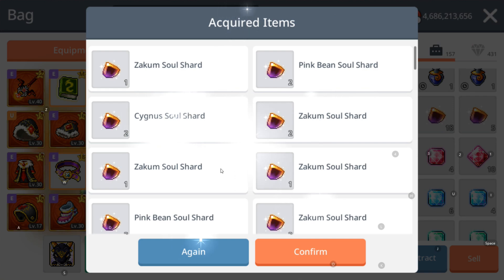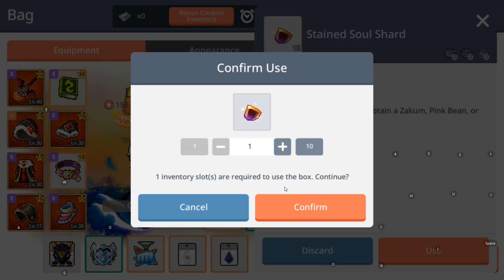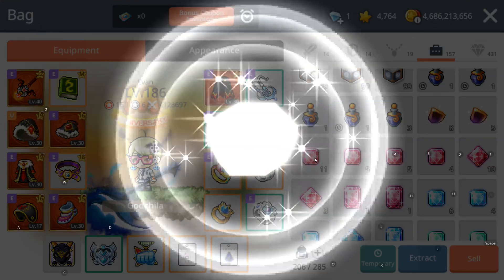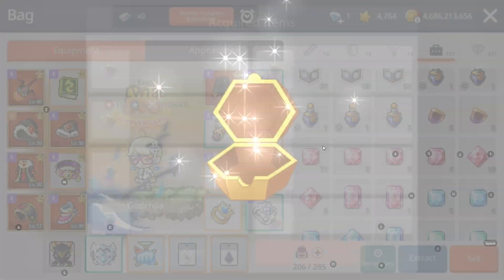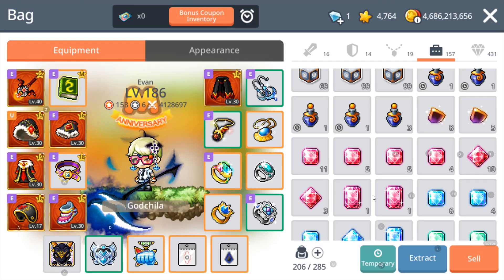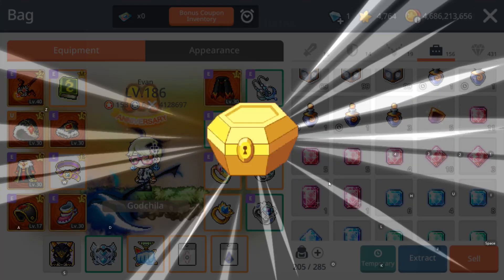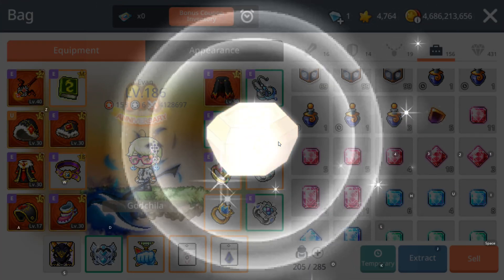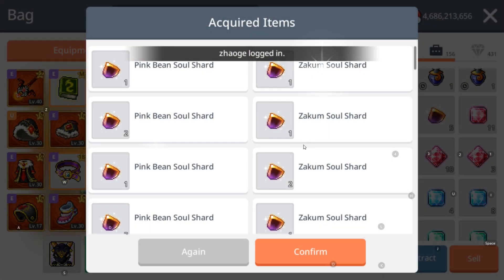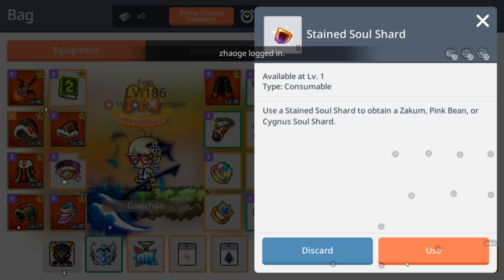Yes, signal soul! Come on, more signal soul — so awesome! Who knows, I might not need to do any extraction and still get about 10 signal souls from here. Signal soul — whoa, this is 3, this is awesome also. So basically it's the last 8, this should be Chaos Horn Teal or Hard Horn Teal. Okay, no signal soul. And then here, 5.